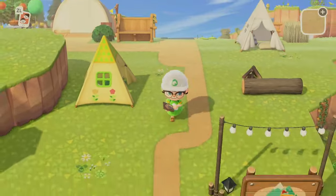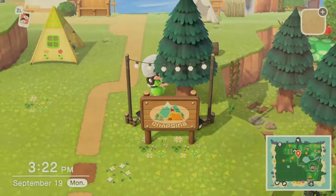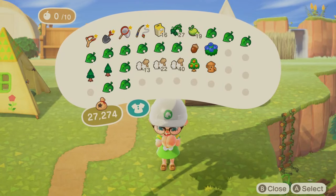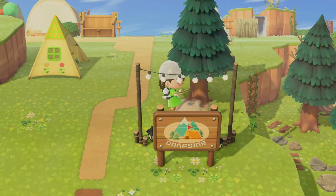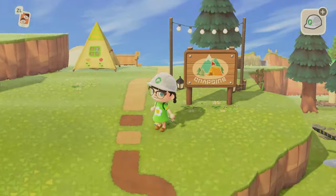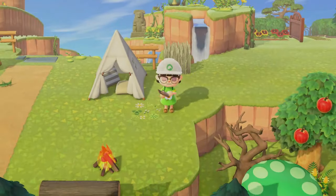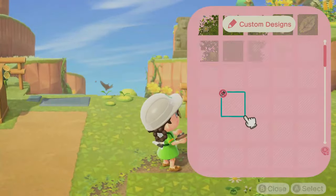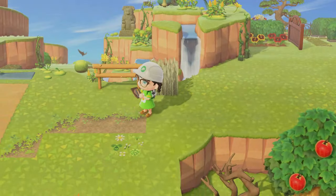Of course we've got to have the plane party lights behind the campsite sign, because otherwise how would you see the sign at night? Honestly I should show you all this build at nighttime because the glowing moss is so pretty — I love it so much. Over here we are going to be connecting the campsite with the maze build we did a little while ago; it's just like a little walkway right there.